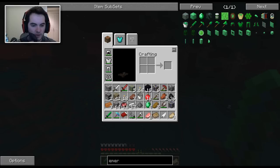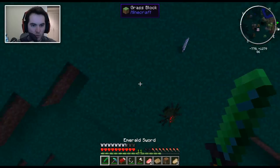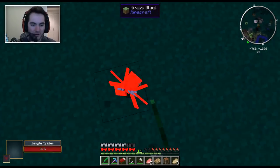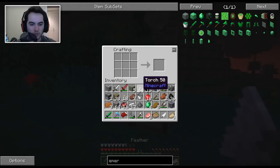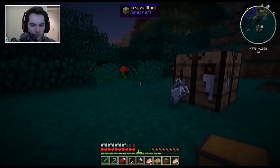Those are the planks right there, so I need to just make a workbench really quickly. Boom, there we go. It's going to be sunrise pretty soon. And what are you — a jungle spider? Haven't encountered one of those since Divine RPG, although this is a different jungle spider. Let's put down a workbench and make a chest, just so we can store some things at the moment before we make the migration over to the new home.